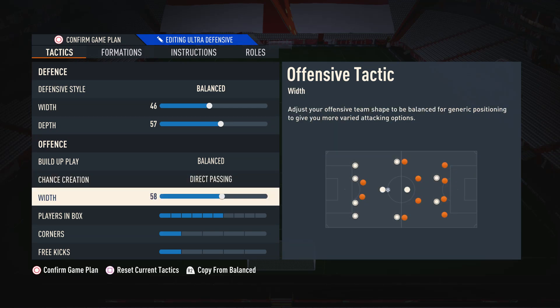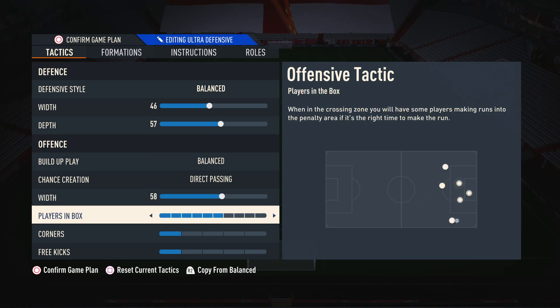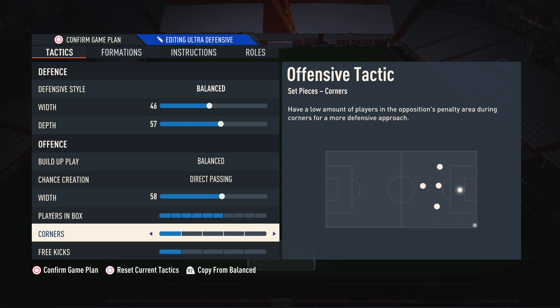Moving on to the width for the attack, I like to have this on 58. The 4-4-2 is obviously a wider formation, so it makes sense to have a higher width so our left mid and right mid aren't coming too narrow, but we don't want it too wide to the point where our team feels disconnected. 58 has been a good balance for me. For players in box, I have this on 6 so we can get some players into the box to create chances without over-committing our entire team to the point where we get counter-attacked. As for corners and free kicks, I have these both on 1 because there is a corner kick routine that I use — there's a link to it in the top right-hand corner of the screen.